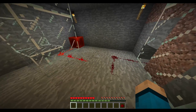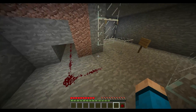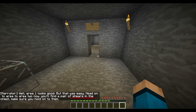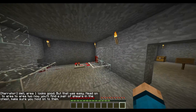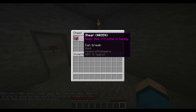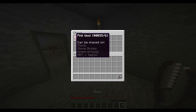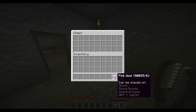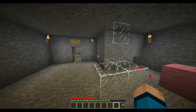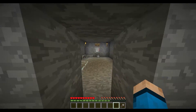When it comes to redstone, I think I'm all right — I'm not horrible at it, I understand it. Area one looks good but I can't be bothered to read that. Next area: 'Keep this, it'll come in handy. Pink wool can be placed on stone and stone bricks.' Looks okay. Just put that there — makes sense. Let's keep going, area three.